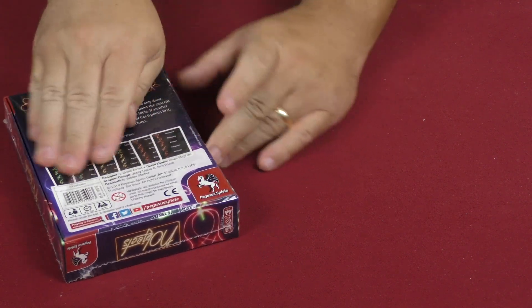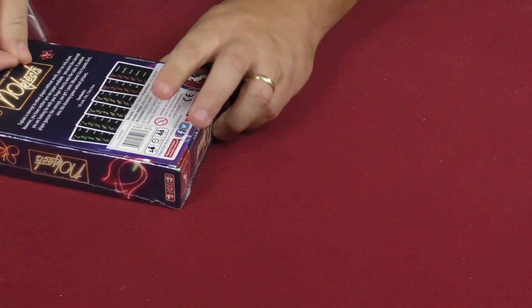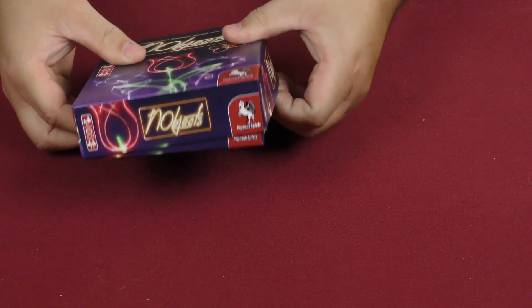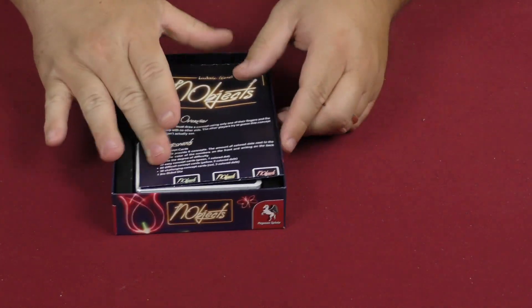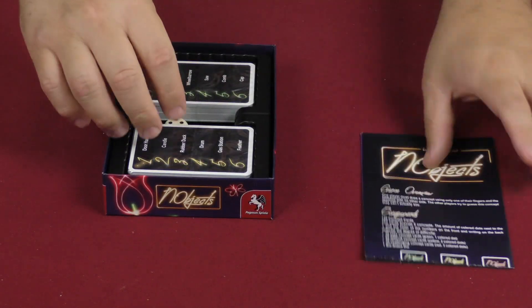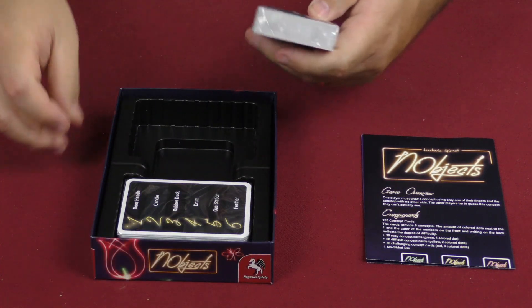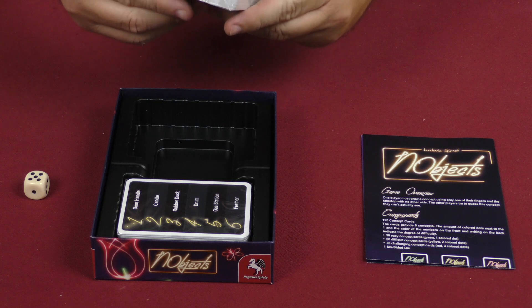So it looks like we're just going to have a bunch of cards in the box that have a whole bunch of different things on them, and you have to choose one of those things. Actually, you roll the die — so you don't even get to choose. You're just going to roll the die.